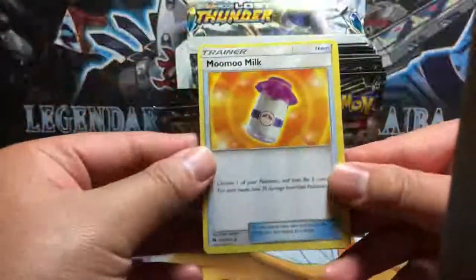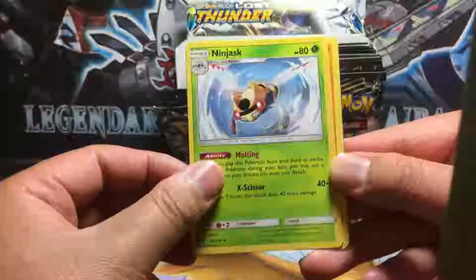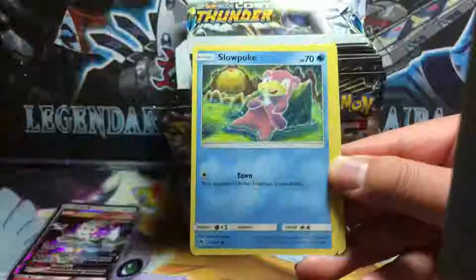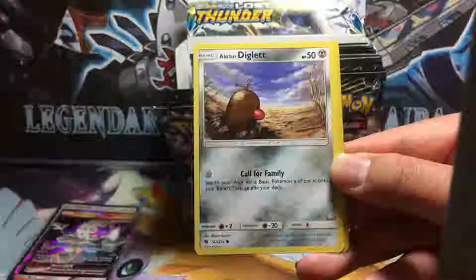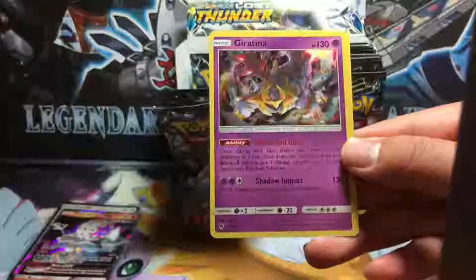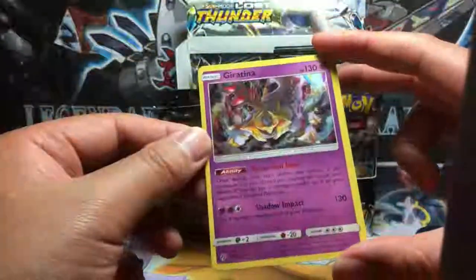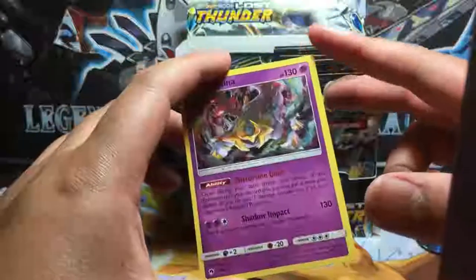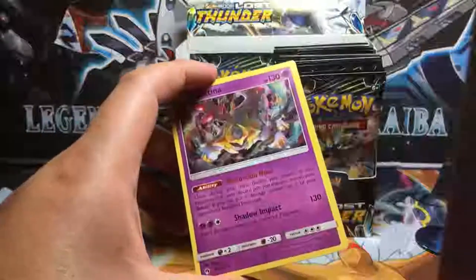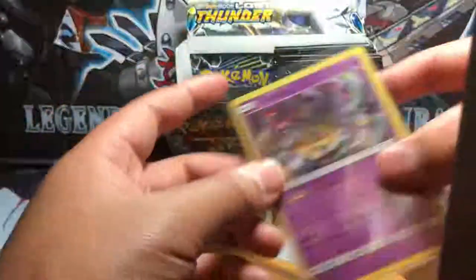Let's see what we can get out of the next one. Moo Moo Milk, Fairy Charm, Grass Energy, Ninjask, Marill, Larvitar, Slowpoke, Cubchew, Alolan Diglett. Reverse holo is a Slugma. The rare in the pack is Giratina holo rare — but that corner is really pointy and it's off-center. That's already the second holo rare with this issue.